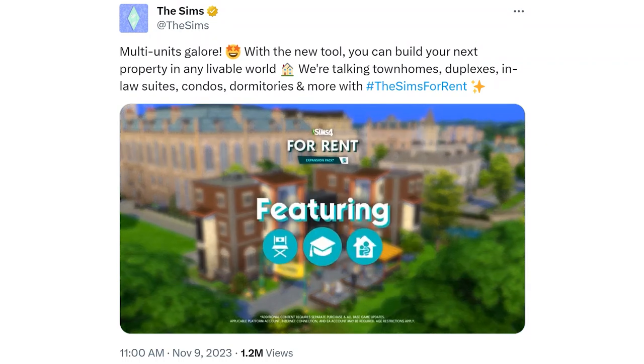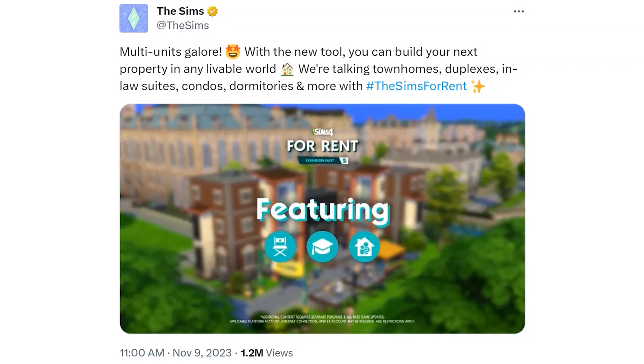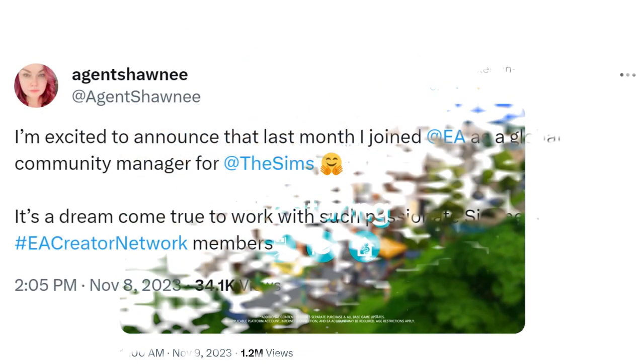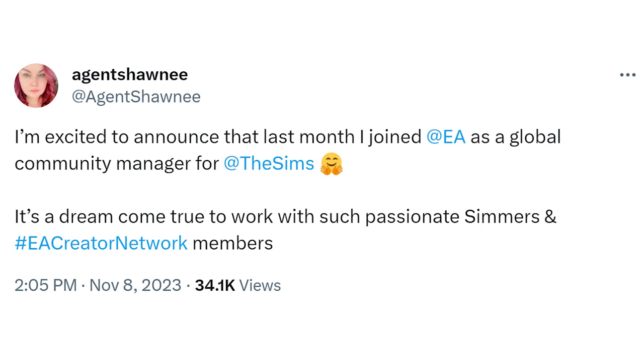We've been getting information more quickly than we did with the Horse Ranch pack, possibly because we now have a new global community manager. Agent Shawnee tweeted that she was excited to announce she joined EA as a global community manager for The Sims. She is also an admin on the new Sims Discord.